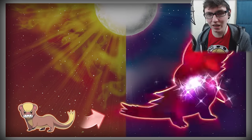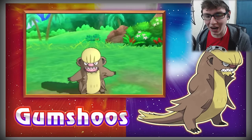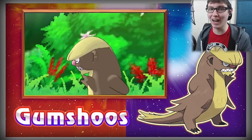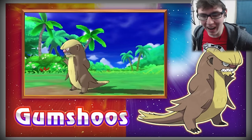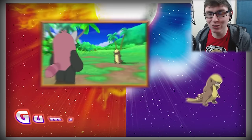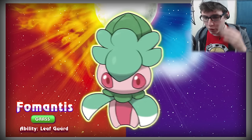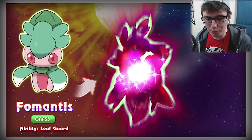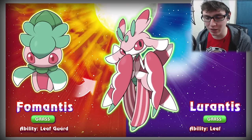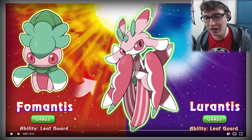And yo, we got what looks like Donald Trump — he puts his hands behind his back, everything — that is Donald Trump, I don't care what you tell me. I think this one's a brand new Pokémon. Fomantis — this thing looks sick! Just have to look at Leaf Guard for the ability — just a pure Grass type.